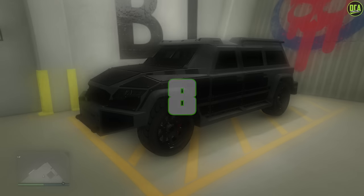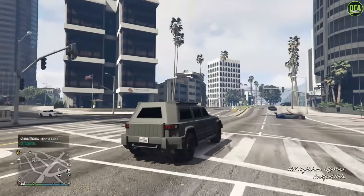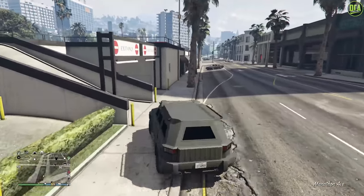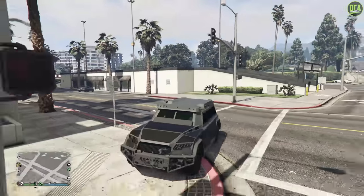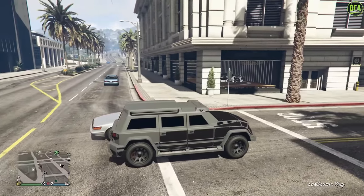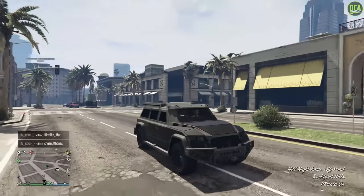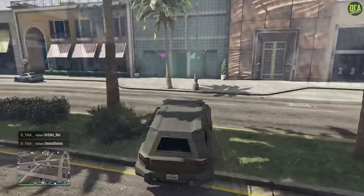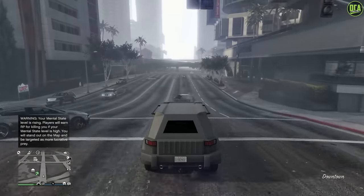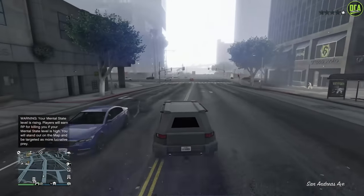Moving on to number 8, we have the Nightshark. This one can be found on the Warstock website for a price of about $1.2 million. This is a heavily armored SUV that takes 27 homing missiles to blow up, which is extremely impressive. Plus it doesn't have a special map icon, so you can catch a lot of players off guard. It also has a tow hitch so you can pull around an anti-aircraft trailer, plus front-mounted machine guns. With the recent Drug Wars DLC, it can be used in off-road class races where it's top 5 for most, making it an extremely versatile vehicle.